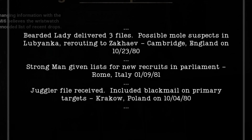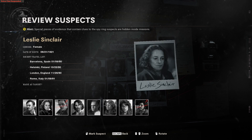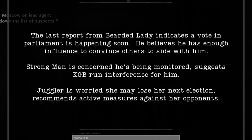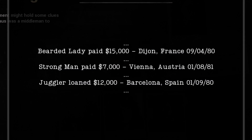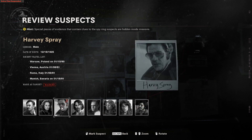Starting with the dead drop list from the wristwatch: the Strong Man has a date and location of Rome, Italy, 1981. Harvey Spray has that date, Leslie Sinclair has that date, and Jim Krieger also has that date. We can narrow this down with the cassette tape — we know Strong Man is a male, so we eliminate the female from this list. Now with two people left, we go to Cross's ledger, which gives a date of 1-8-81 and Vienna, Austria. Harvey Spray has that date and location, whereas Jim Krieger does not. So we can eliminate Jim Krieger — Harvey Spray is confirmed as our first suspect.